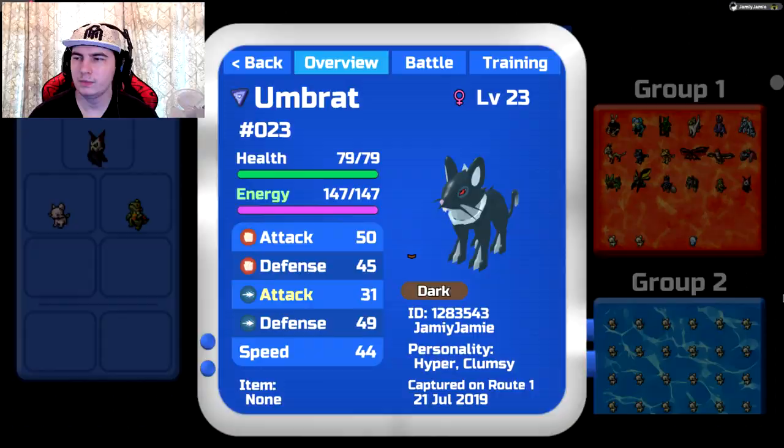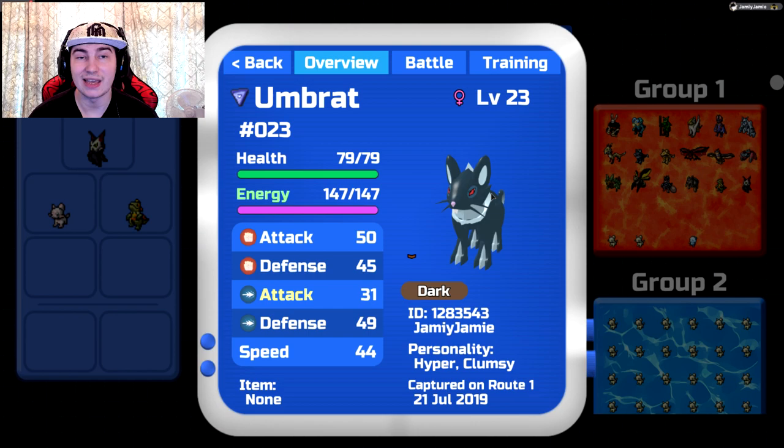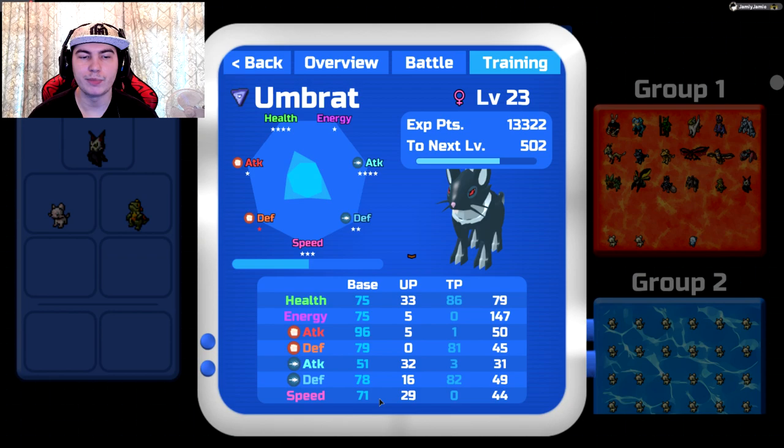On to Umbra and Luxor. I get a lot of comments asking which one's the best of the two, and it really depends. Starting with Umbra: for the personality, 9 times out of 10 I'd probably recommend attack, although you could potentially get away with speed. Compared to Luxor, Umbra is slower but tankier. Umbra is the physical attacker, Luxor is the special attacker. So it really depends if you want a special or physical attacker on your team.